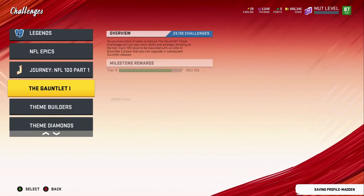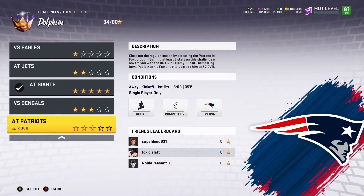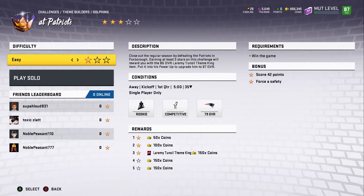I normally show you the solo challenges I played if there's one available. It will be the Dolphins, as you can tell I grinded it all out. Got a little bit of coins, not too much on the way up, but at the end you get Laramie Tunsil — if that's how you say it — the theme king, which is at 86.